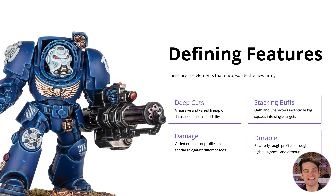The new Space Marine index has a staggering number of data sheets, and this means a number of different things. It means they're going to have lots of different tools for different situations, and there's going to be a ton of different deep cuts to pick up and adapt to.